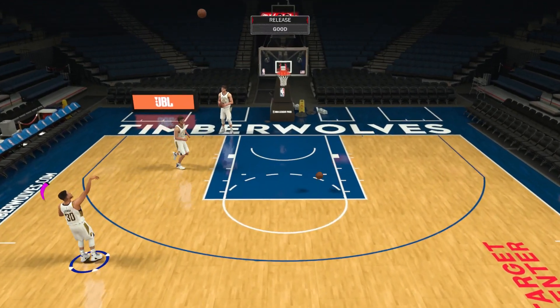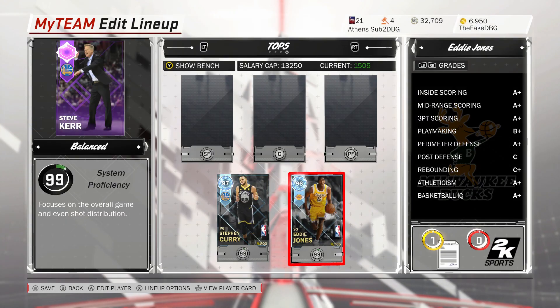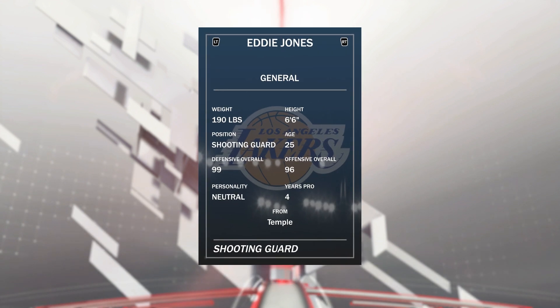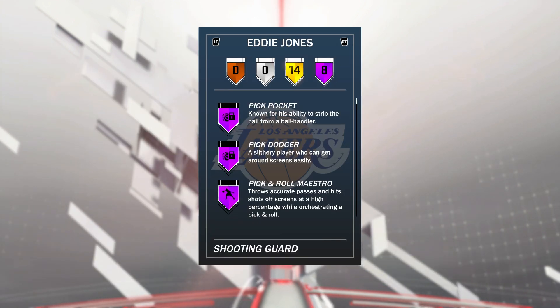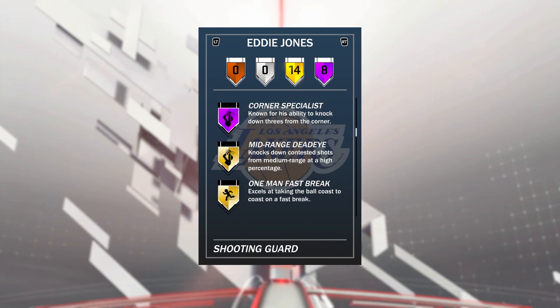Curry is one of the best shooters in the game and definitely great value. At the 2 guard for around 12k, the best value diamond in this game is Eddie Jones. Eddie Jones is a God Squad level player — 99 defense, 96 offensive overall. He's got 8 Hall of Fame badges: pickpocket, pick dodger, acrobat, posterizer, catch-and-shoot, deep range, and corner specialist.